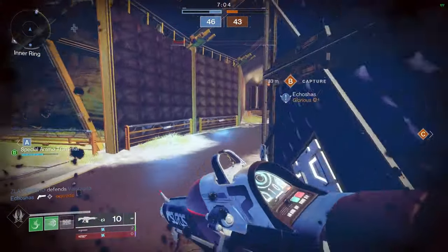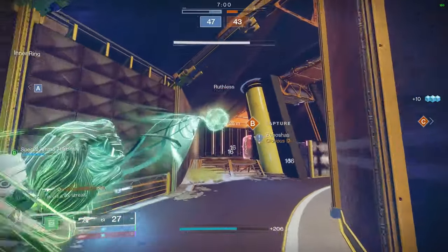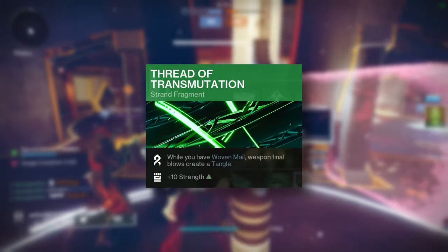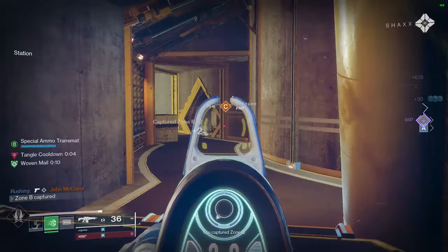Unlike Hunter, where you'd be finishing your opponents at very close range, on Titan sometimes you'll be dealing death from a farther distance — so it's important to suspend your opponents for longer in case you'll be gunning them down with your primary instead of a shotgun. Thread of Transmutation means that while you have Woven Mail, weapon final blows create tangles and grants plus 10 strength.